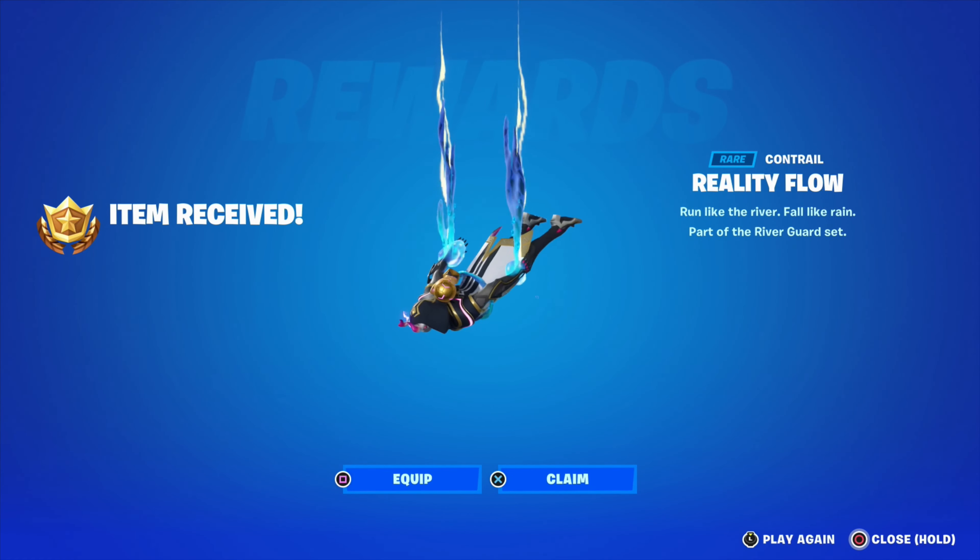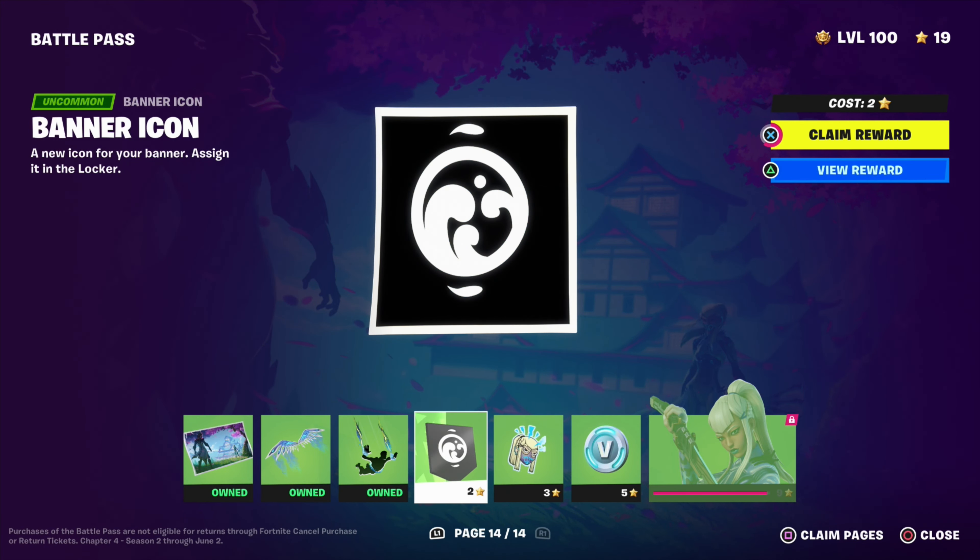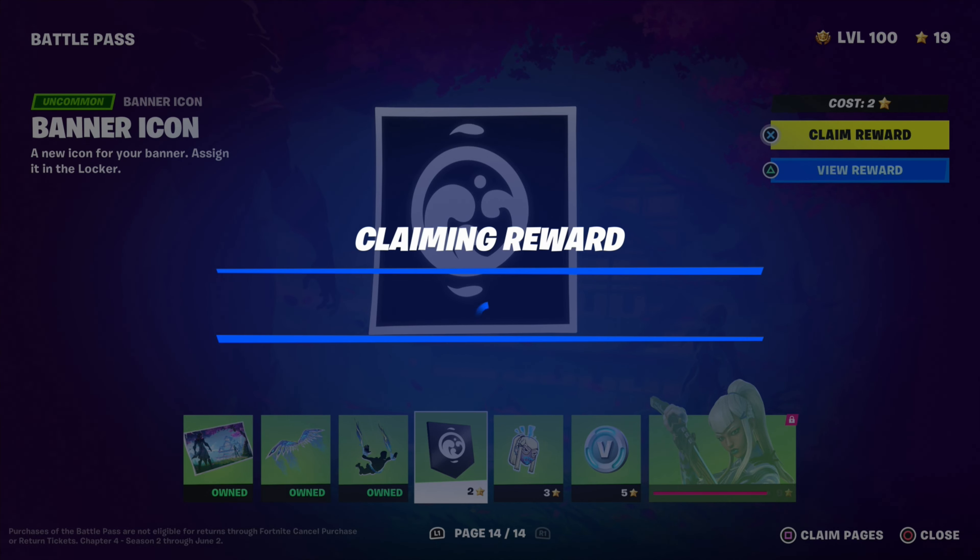Let's claim the Reality Flow contour — that's not too bad, I could see that going well with some of the Slurp skins if someone ever needed a contour. Let's claim this banner icon — that's not too bad, it's simple but it's nice.